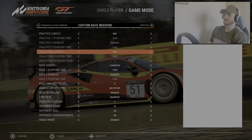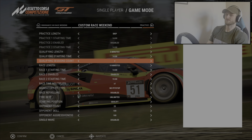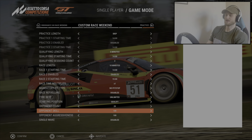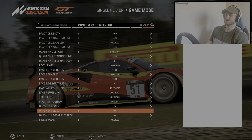Skip practice. Qualifying length we'll do 5 minutes, race length 10 minutes — that's fine. I'll have two qualifying sessions so that we can maybe change our qualifying position for the second race. Opponent count we'll do 29, so it's 30 cars on track. And then we'll leave the skill and aggressiveness both on 100 — you can see 100 is the highest you can go.